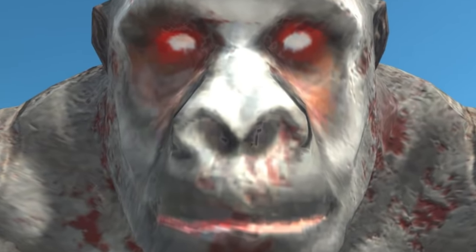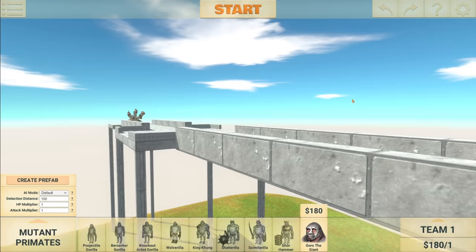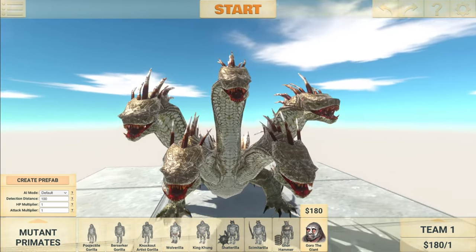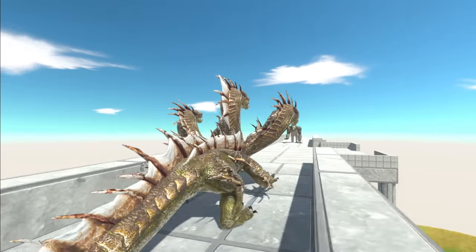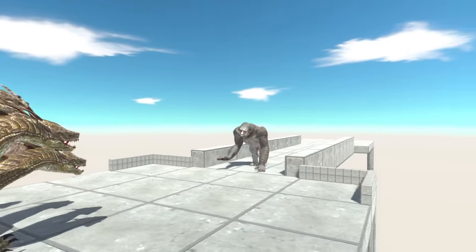Welcome back to Animal Revolt Battle Simulator. As you can see, we're on this new bridge creation right here, and I'm going to see if Guru over there can take down the new Hydra. What's interesting about this is Guru would usually lose to the Hydra, but if Guru manages to push the Hydra off, then he's going to win this one.